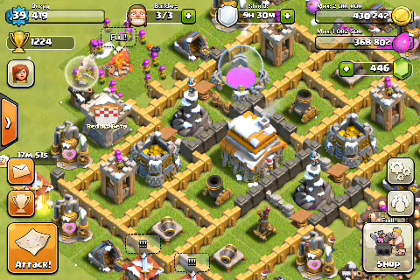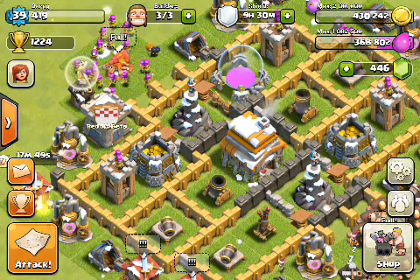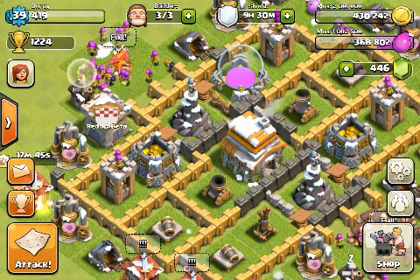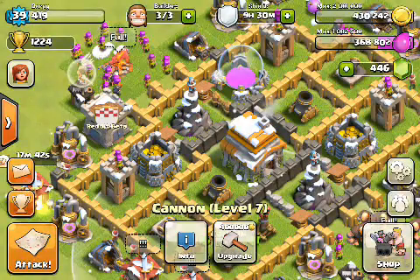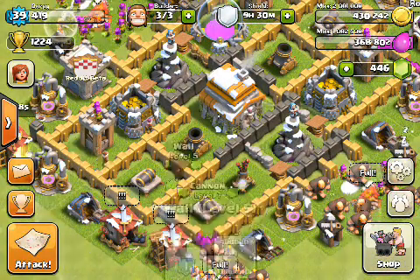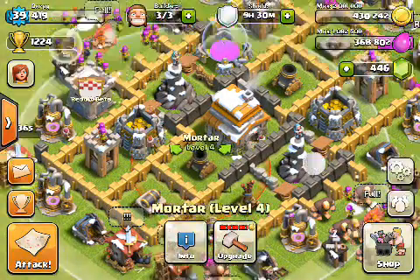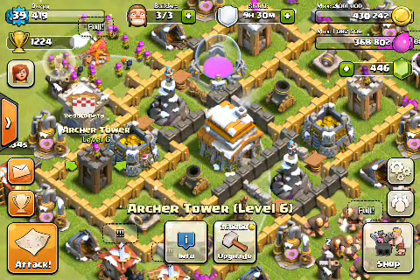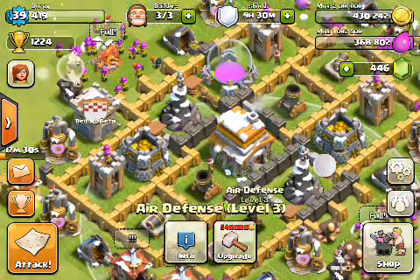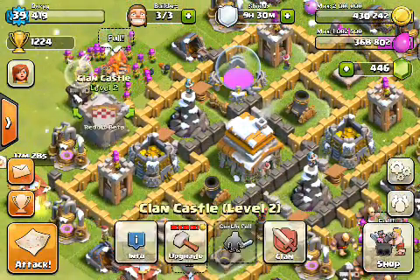What else do we have? We need to be planning out some future constructions. Our cannons are fully leveled up — we can't upgrade these without doing our town hall. Same with the mortars, but what we can upgrade are these archer towers, these wizard towers, and this air defense right here. We could also do the clan castle, but that would take a whole ton of gold.